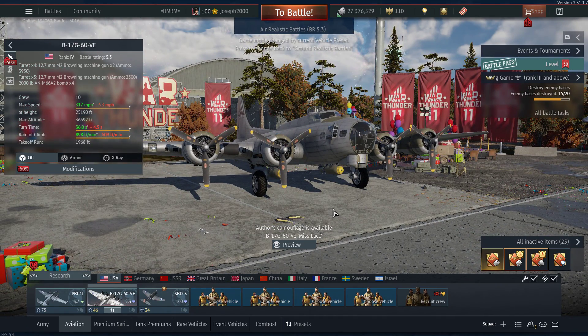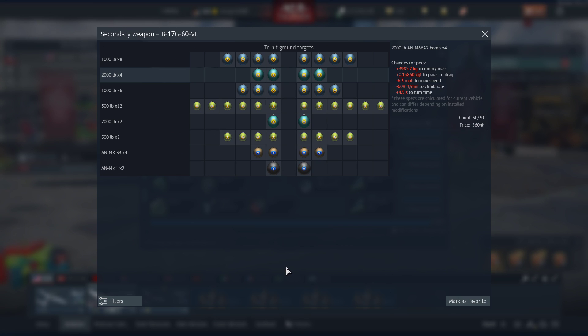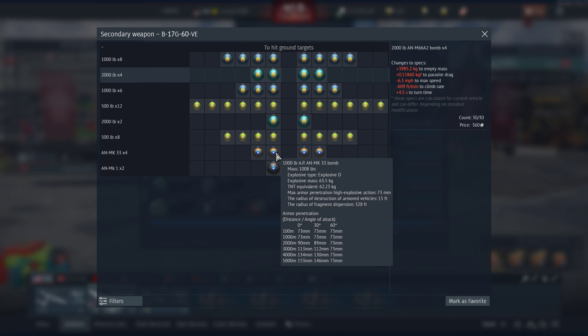Now I'm going to use the B-17 G-20 or G-60 VE for our next example, because we need to talk about the armor-piercing bombs. Armor-piercing bombs are more going to be for naval, and I do like that we're getting this now. I don't think the armor-piercing bombs are a bad addition — I actually think they're a good addition, because they help out against naval and are useful for naval matches.